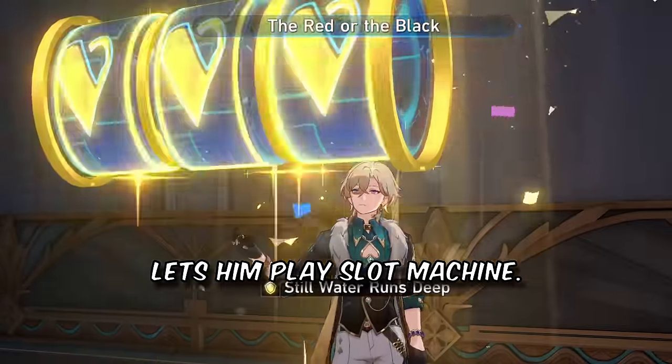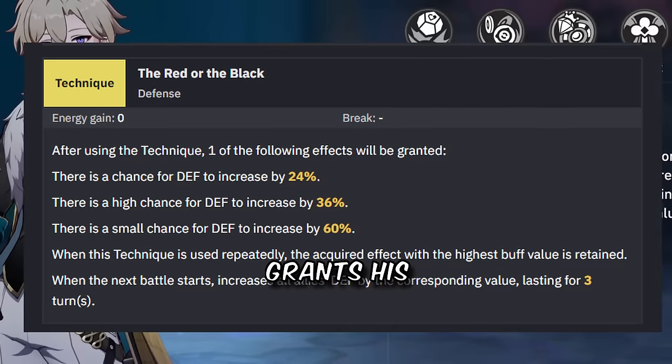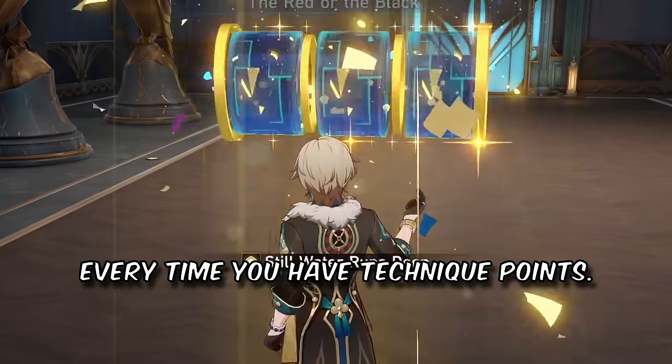His technique, The Red or the Black, lets him play slot machine. I don't know how the name is related, but okay. This grants his entire team either a small, medium, or larger amount of defense at the start of the next fight. So you can literally gamble every time you have technique points.